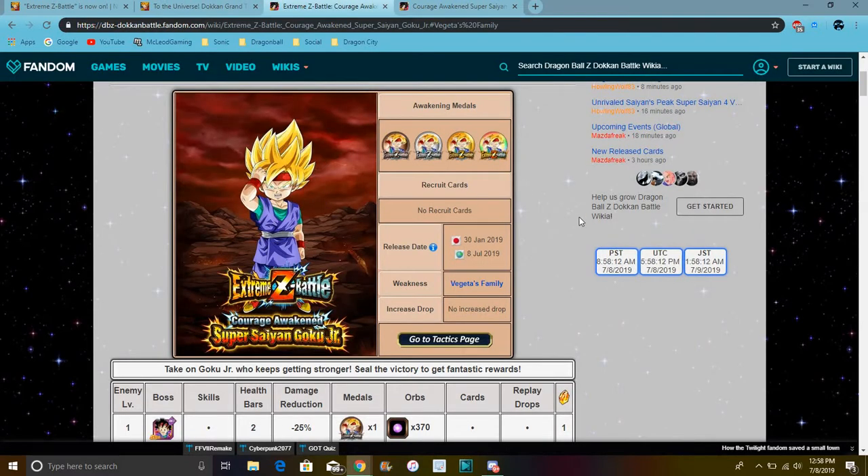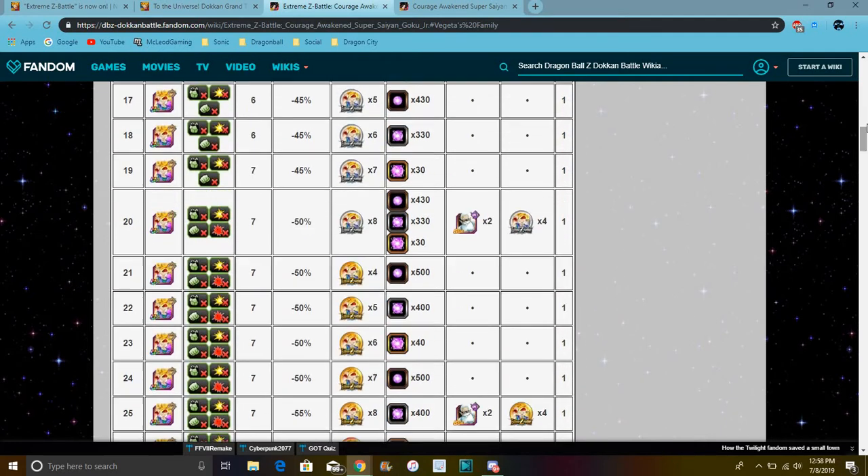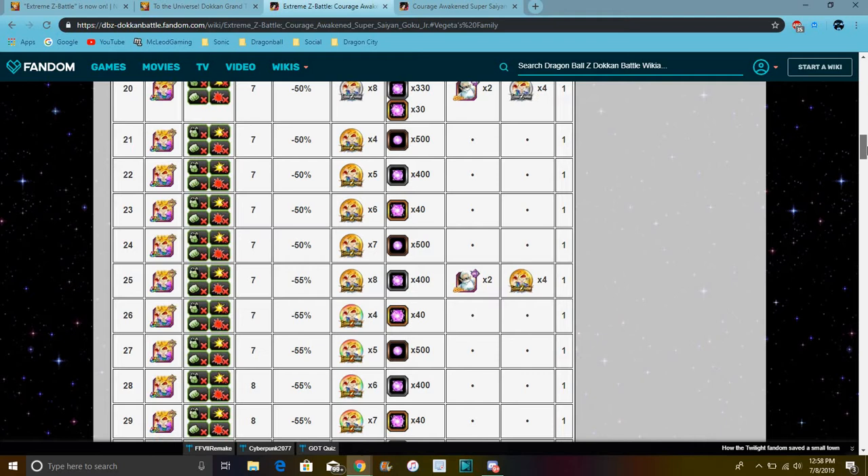This is Goku Junior's EZA — it's super simple. All you gotta do is bring a Vegeta family category. That should be kind of easy, but sometimes getting all those units are kind of hard. But yeah, it's easy — just super simple.